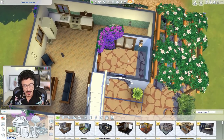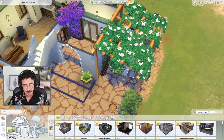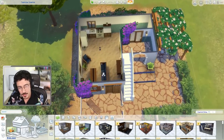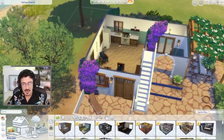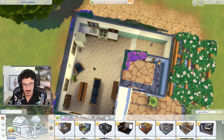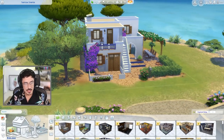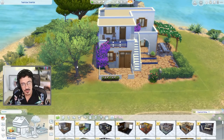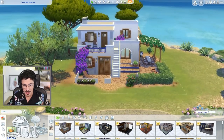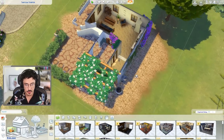I want to extend out this courtyard area and make it a little bit bigger, maybe have the platforms a bit better too. The kitchen and the living room area is an okay size but I wouldn't mind having some kind of enclosed dining room as well, and also a downstairs toilet. So I'm going to keep as much of the landscaping as possible and start getting this house a little bit bigger square footage.